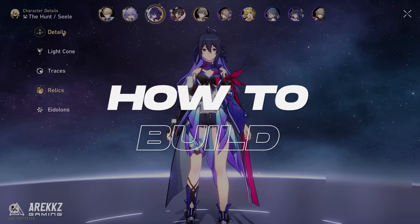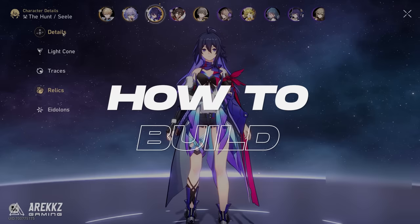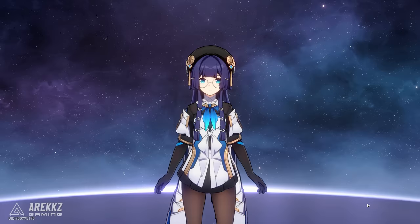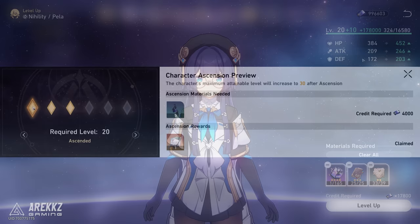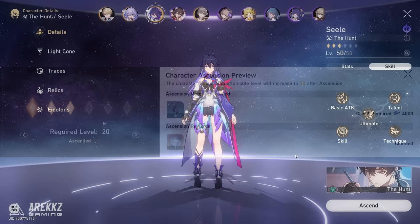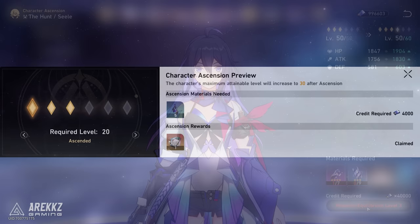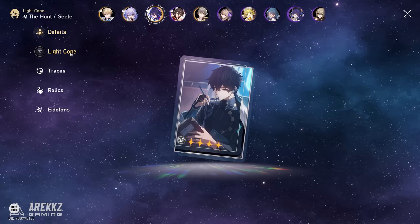So let's go over how you build your character. First you have the Details tab, where you can see the stats and skills in a nice easy-to-read way. You also have the level up button which you can use with character XP material items to juice their levels. At set level intervals of 20, 30, 40, 50, 60 and 70, you will hit a cap that requires you to ascend your character with ascension materials. Think of this like a level cap limit break so they can be leveled up even more, and there are some ticket rewards when you do this which is nice too.